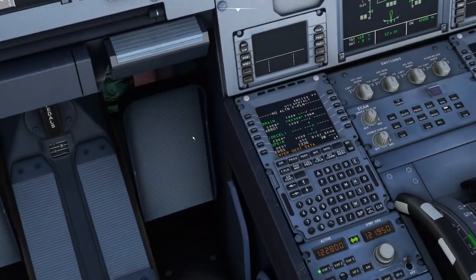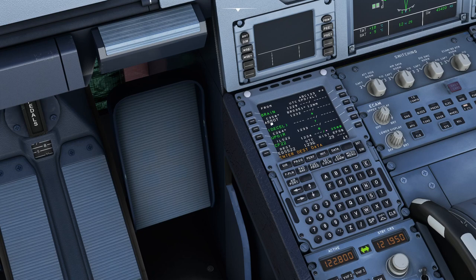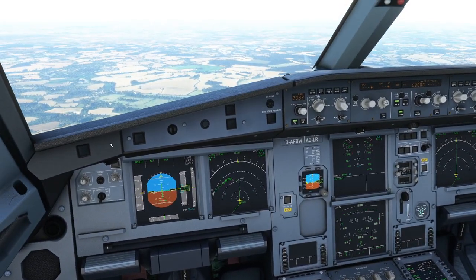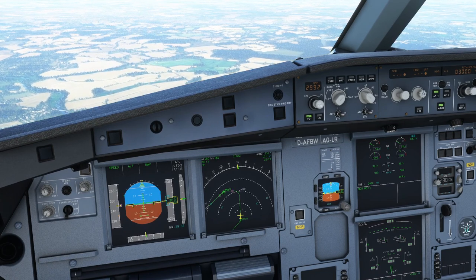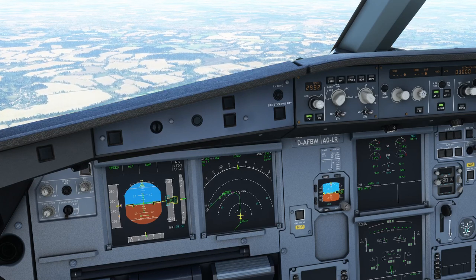We're turning in towards our destination. We didn't put in the approach when we programmed our flight, so we go to the flight plan, select Arrival, and say we're landing on runway 22. Inserting that into the flight plan, it now has some instructions — the plane will start decelerating and it's added extra waypoints related to landing. The plane will start slowing down all on its own because we've programmed a specific runway arrival into the flight plan.